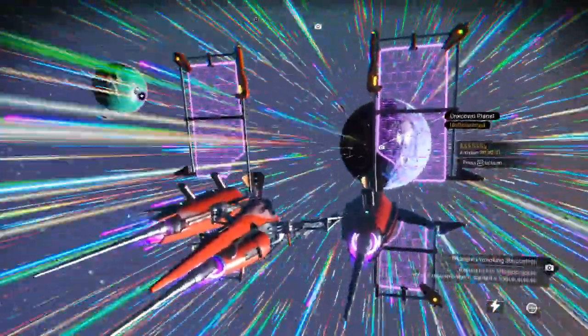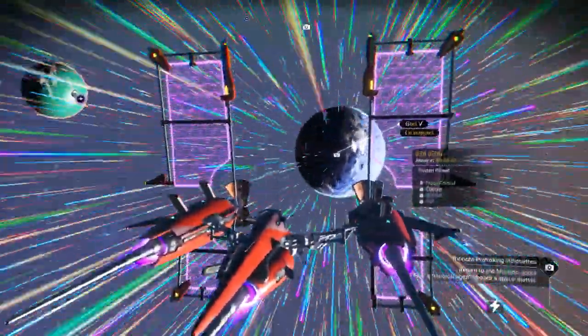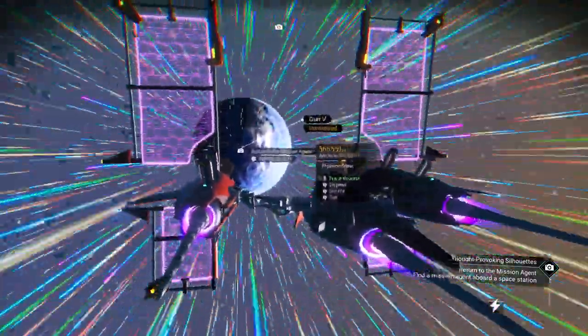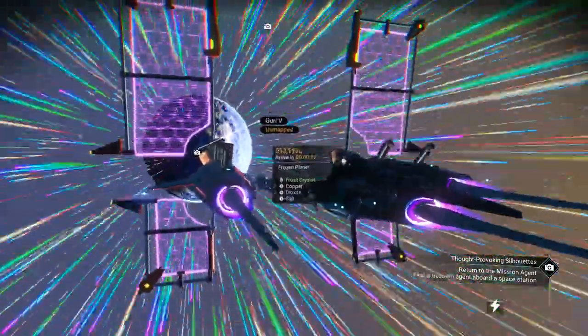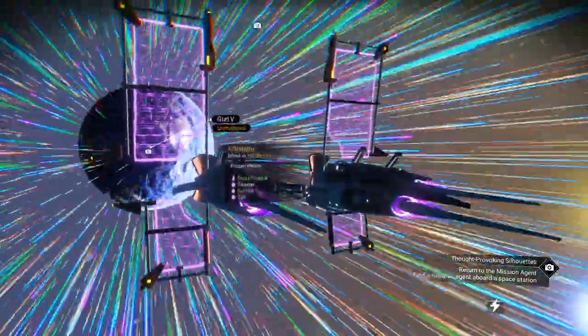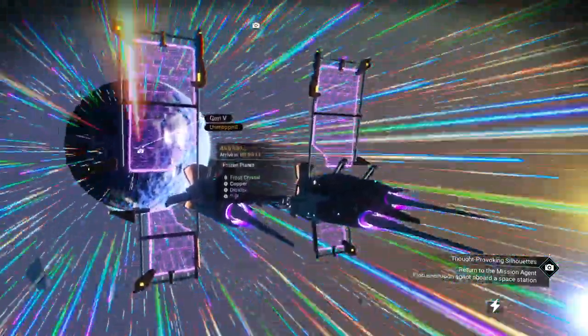Unknown planet — looks like a frozen one, glacial or something like that. It's got dioxide, which is good for recharging your life support. Oxygen does the same thing, but dioxide does it with less, so it's a little more efficient.